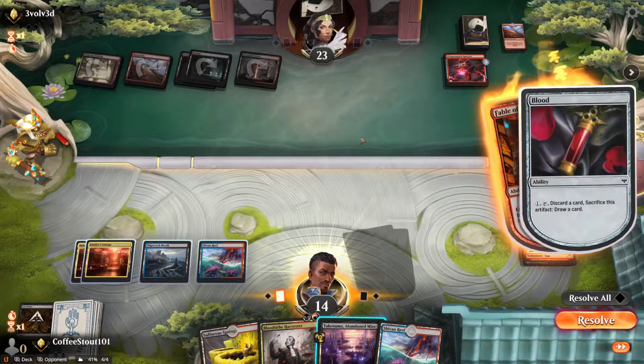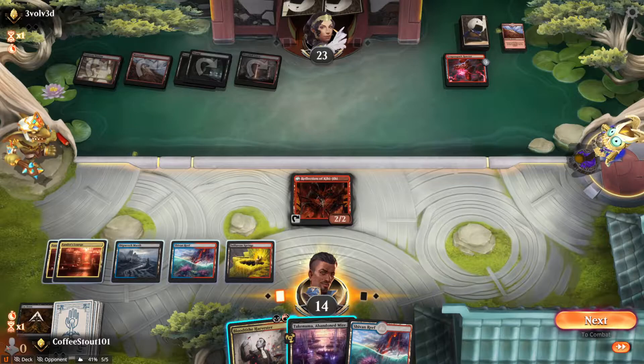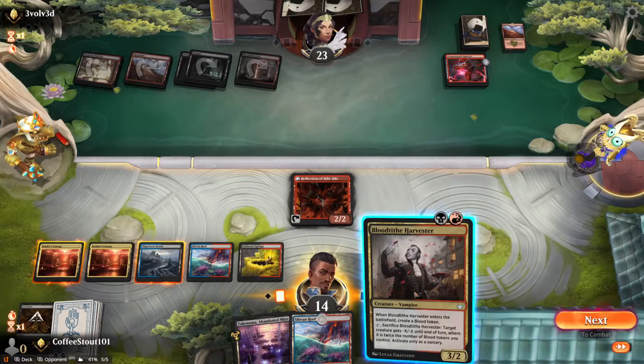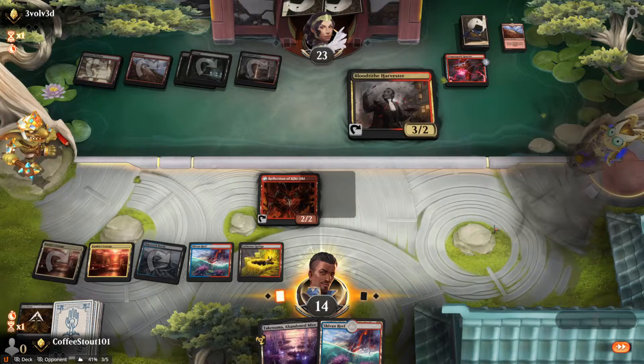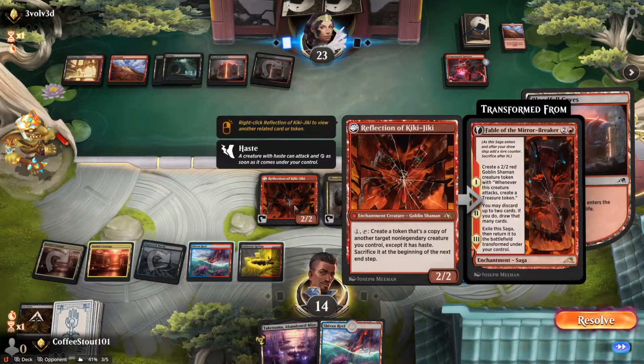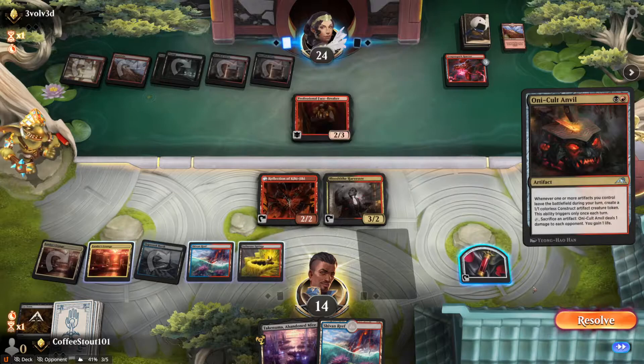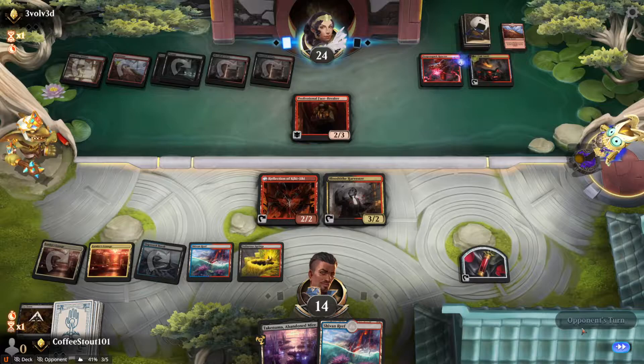It enters the battlefield and I Cut Down — get it out of here, get it gone. We are drawing the land that we need, but it would be awfully nice to draw a couple of creatures. We don't really have anything in the graveyard we can get with Takanuma. But maybe if we milled we would get there. I kind of want to get the Harvester down — maybe discard the reef with the blood. We could always copy the Harvester with Kiki-Jiki if he doesn't blow it up, which I think he will.